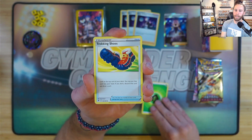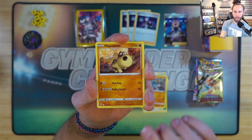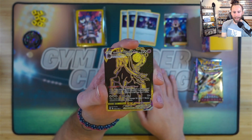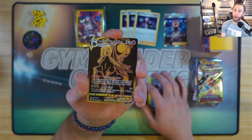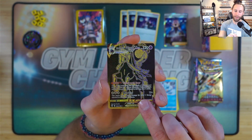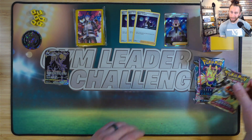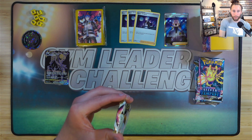We got grass energy, trekking shoes, Ursaring, Kranidos, Hippopotamus, Cyndaquil, Qwilfish, Growlithe, Bergamite — nice. We got a Shadow Rider Calyrex V-Max gold card. I say nice but I'm not a big fan of these gold cards — sometimes they look better in person but still not a fan. We got that, and we got a Thievul. Not bad for our first pull, especially in Astral Radiance.